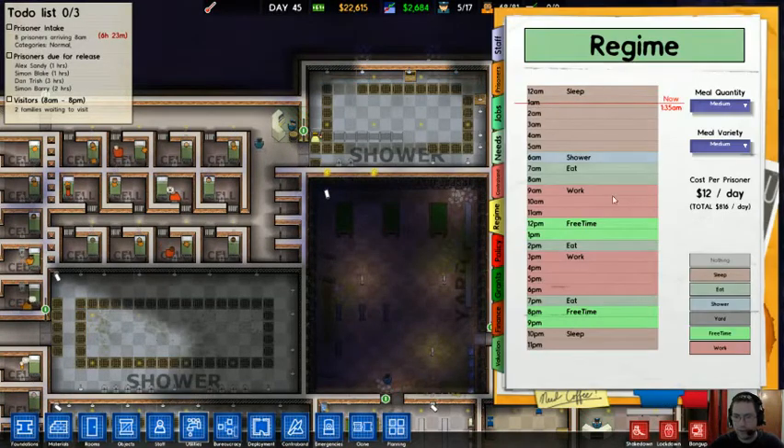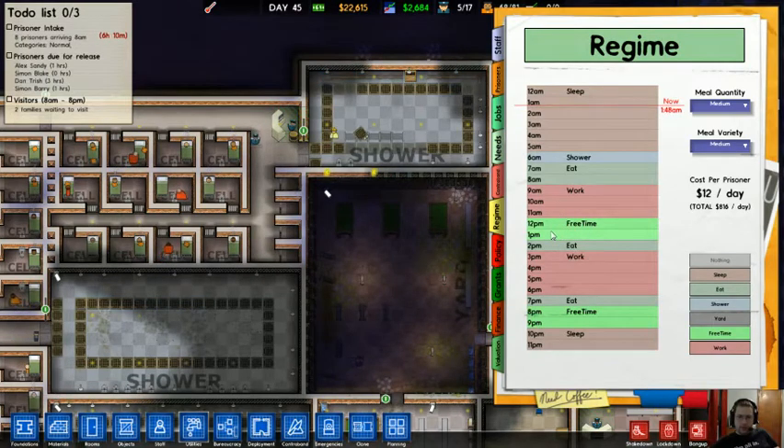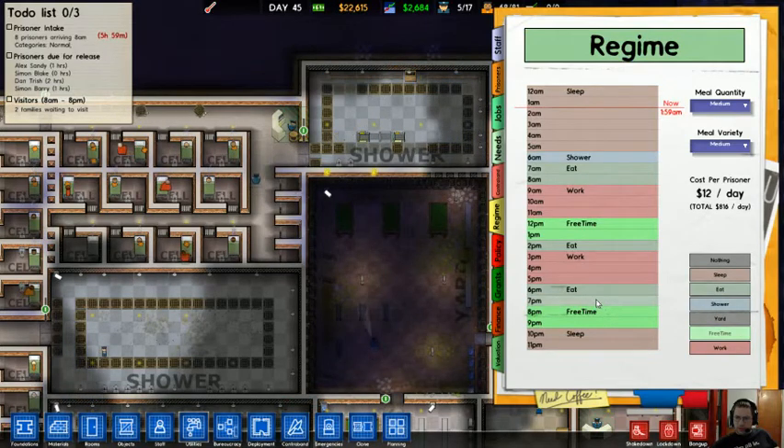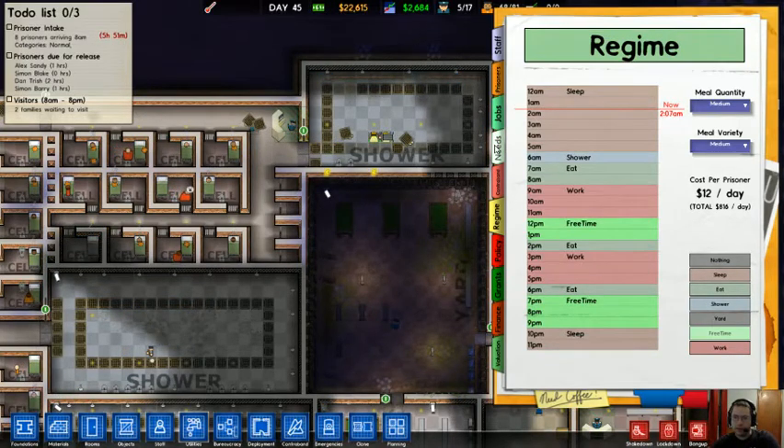You can actually set this regiment here — you can specifically give people yard time. I don't do that because if they want to go do recreation, they will do it in their free time. I think I'm going to back off on the work for an hour for the next few days and give them a little extra free time because some of the needs here are not quite being fulfilled.